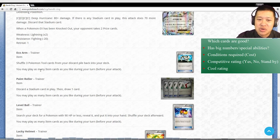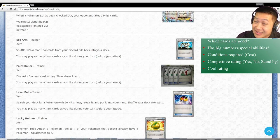Eco Arm: shuffles Pokemon tools back to your deck. I never really had an issue with it, so it will go into a tool-dependent deck - kind of like a toolbox deck, if that ever shows up. Paint Roller: if you don't really need a stadium but you just need a way to shut it down, use this. I have lots of decks that fit this condition so I would put Paint Roller on some of my older decks. Level Ball will work with certain decks and you probably have a bunch of them.